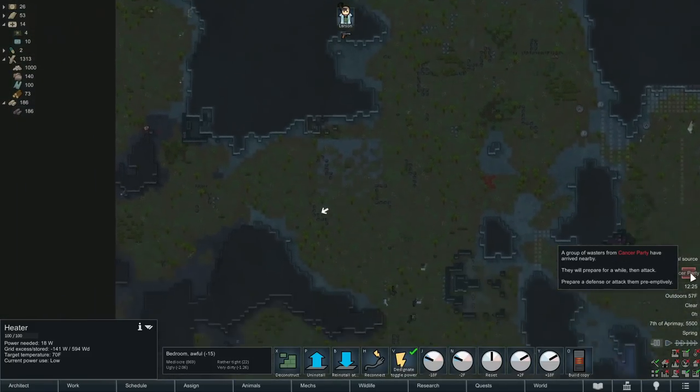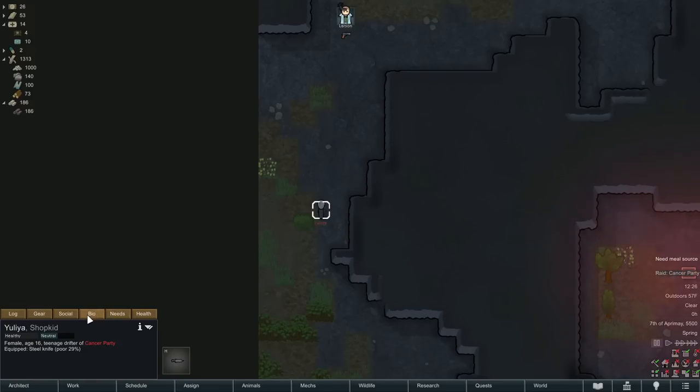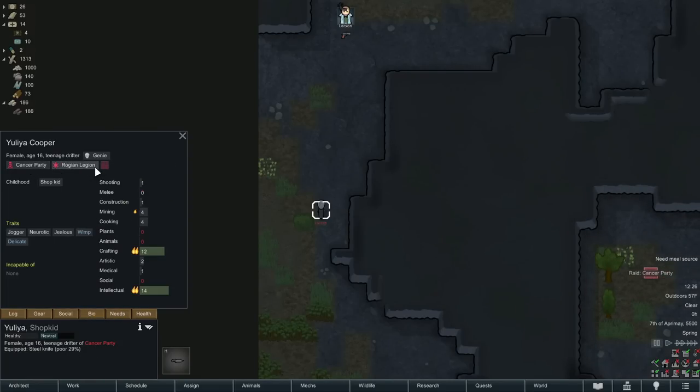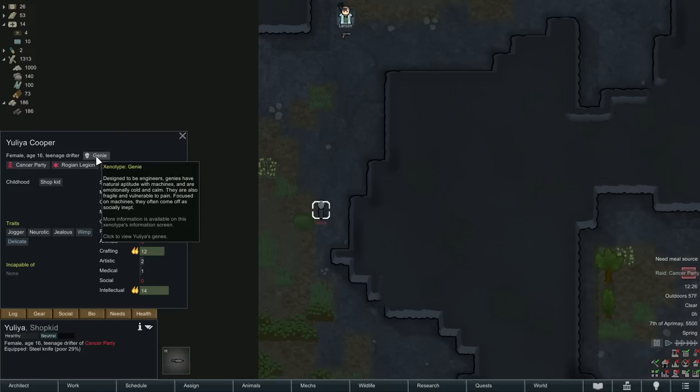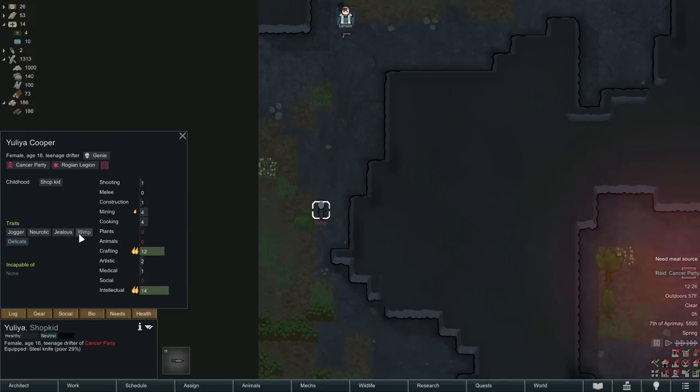That person might fit in well. She's wimp and delicate, just like our person. Jealous is kind of sucky — wait, actually jealous doesn't matter in a barracks setup. It's greedy that you don't want. Greedy doesn't work in a barracks setup but jealous doesn't matter at all. You know what, we might actually try and capture this person.